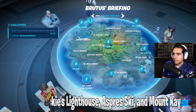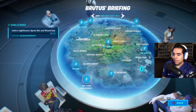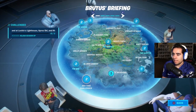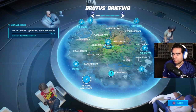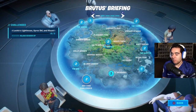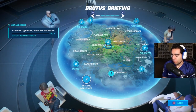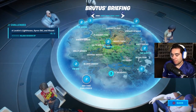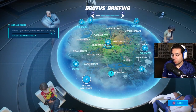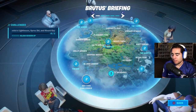The last Brutus Briefing challenge is to land at Locke's Lighthouse, Apres Ski, and Mount Kay. You can see the Lighthouse right here next to the Shark, Mount Kay is down here, and Apres Ski is right over here by Misty Meadows. They're actually listed on the map so you don't have to look them up. The tough one overall will be the ID scanner doors challenge.